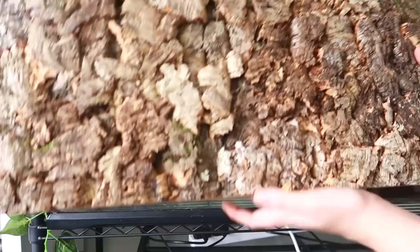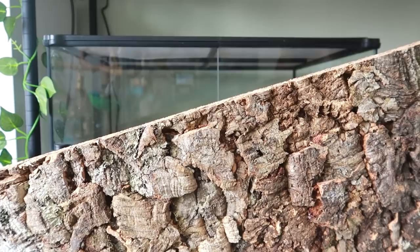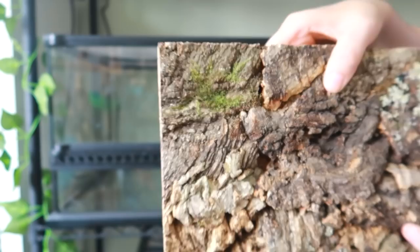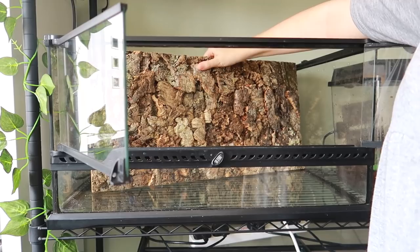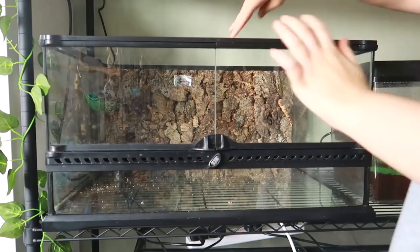Let's get started. The first thing I'm putting in is the background. This is a cork background and I got this from a really random website — not a reptile or invertebrate website — but they make these exactly to the size of the ExoTerra. It has pieces of moss on it and it's going to be really good for a humid environment. Let's see if it fits... Please fit, please fit, please fit. Oh no. I'll be back when I fix this problem. Yay!